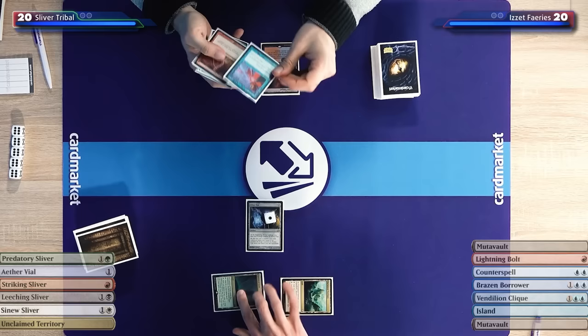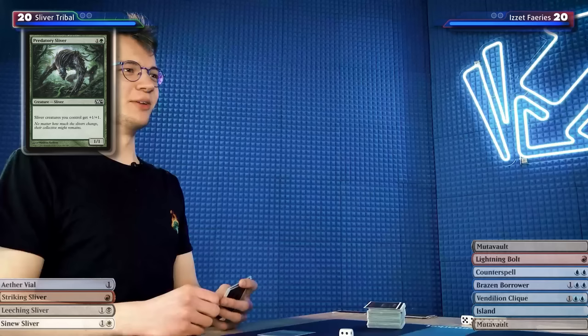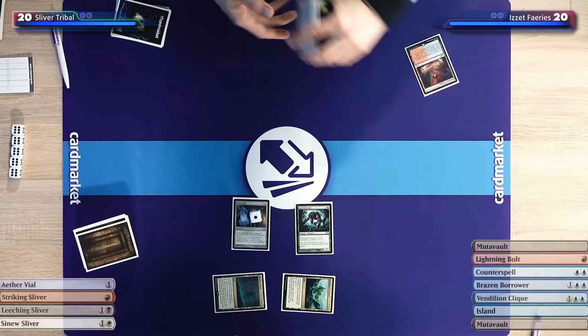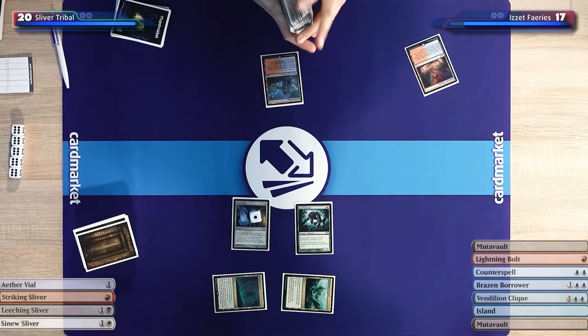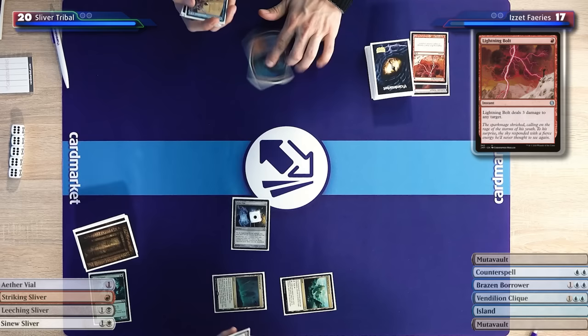It's crazy how these Slivers look — they're no longer weird aliens from space but rather weird elves from next door. I'm going to fetch and return, taking three — down to 17. You're the aggro deck, so this is the direction you want to be going with my life total. And I am going to bolt your Muscle Sliver. Not so muscly anymore.